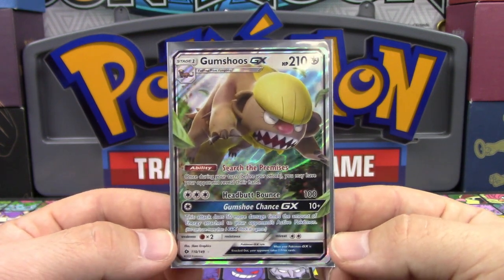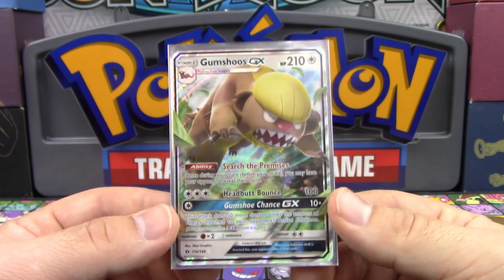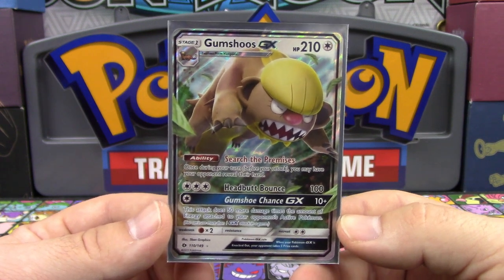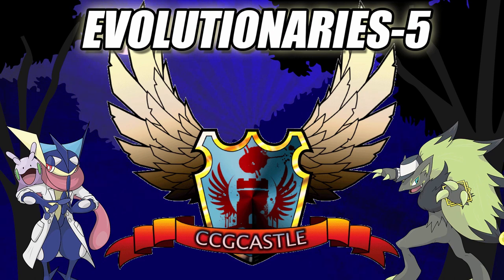Make sure you guys comment down below, subscribe for more TCG content, and let us know what you think of this kind of opening. Until next time, I'm Professor K for the Pokemon Evolutionaries — you all take care, have a great day. For the best prices and service on Pokemon TCG singles and products, check out ccgcastle.com and use promo code evolutionaries-5 for 5% off your next order.